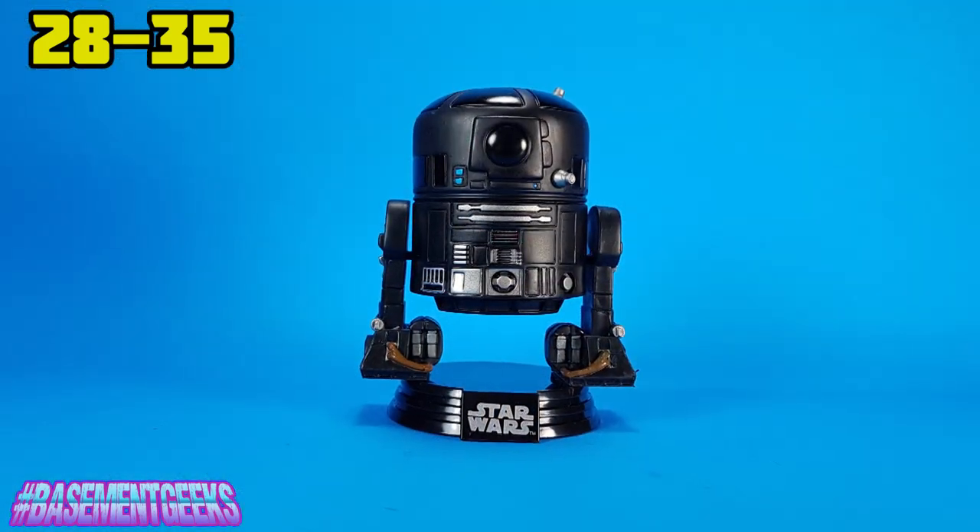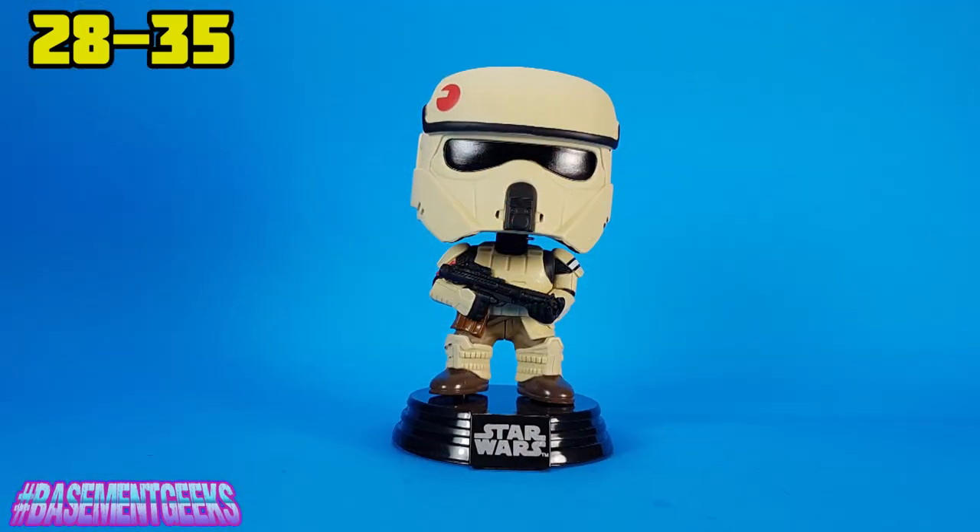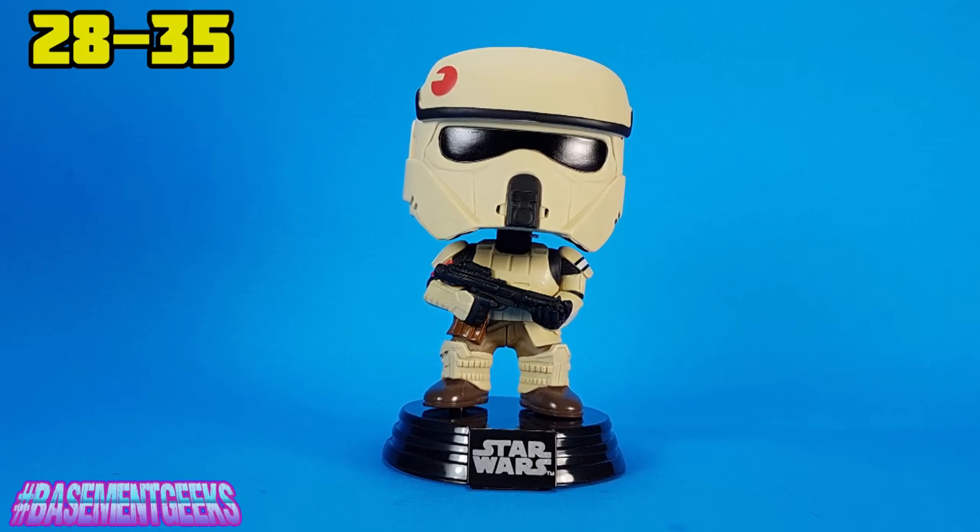C2-B5 is basically just another R2 unit — they've made tons of R2 units and this one is the basic black one with a little bit of yellow, blue, and silver. Pretty basic but fun to collect — they look so cute all next to each other. I love the Scarif Stormtrooper though. I've always been a fan of the different styles of Stormtroopers in the Star Wars movies. It's got that desert-y color to it, all the red on it, the face, the little breathing apparatus, all the little details and pouches. I just really like the look of all the different Stormtroopers in the Star Wars universe.